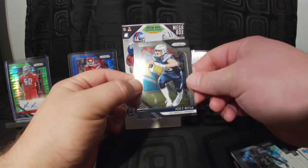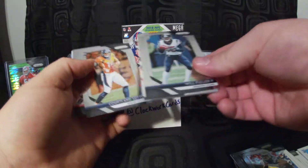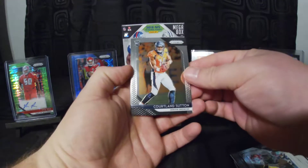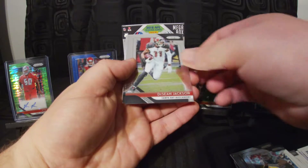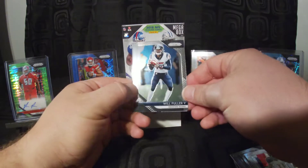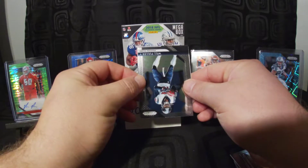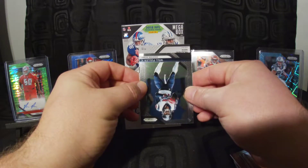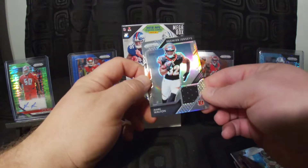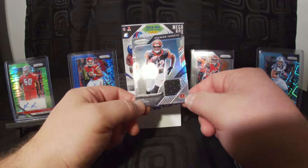Cedric Wilson Jr. disco rookie card for the Cowboys, Joey Bosa. Okay, so this is the last pack. Courtland Sutton rookie card, DeSean Jackson for the Bucs, and Will Fuller, wide receiver for Houston. Let's turn this over and slide it down — Mark Walton, so we got a rookie mem here, running back for the Cincinnati Bengals. Just a little black patch there. Not bad.